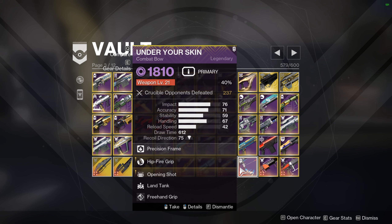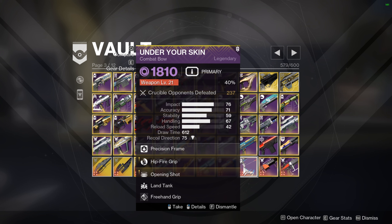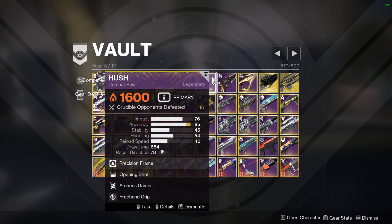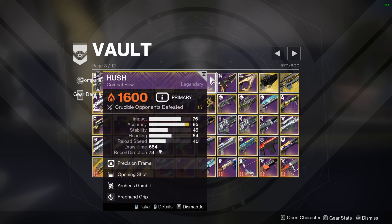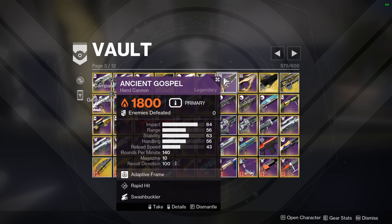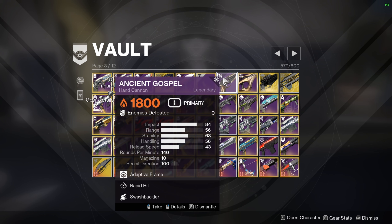Under Your Skin is the weapon that got me closest to becoming a bow main — I still think it's really good. Bows are definitely unchecked at the moment, and once people started realizing it, we're definitely headed towards a bow meta. Scout rifles have no drawbacks — 150 scouts kill faster than hand cannons, they have infinite range, and I think the problem is people just don't want to use them. Bows are really broken right now, and if it isn't Under Your Skin leading the meta, it's probably Hush.